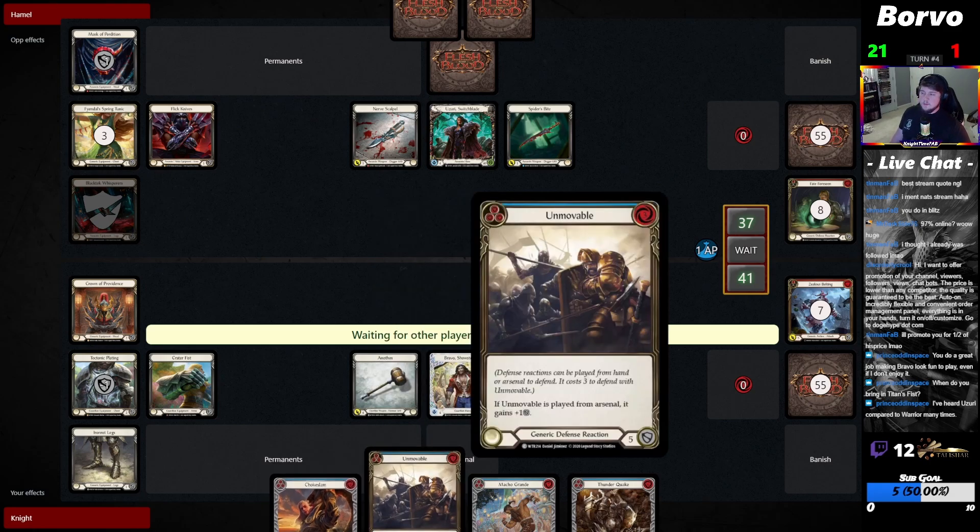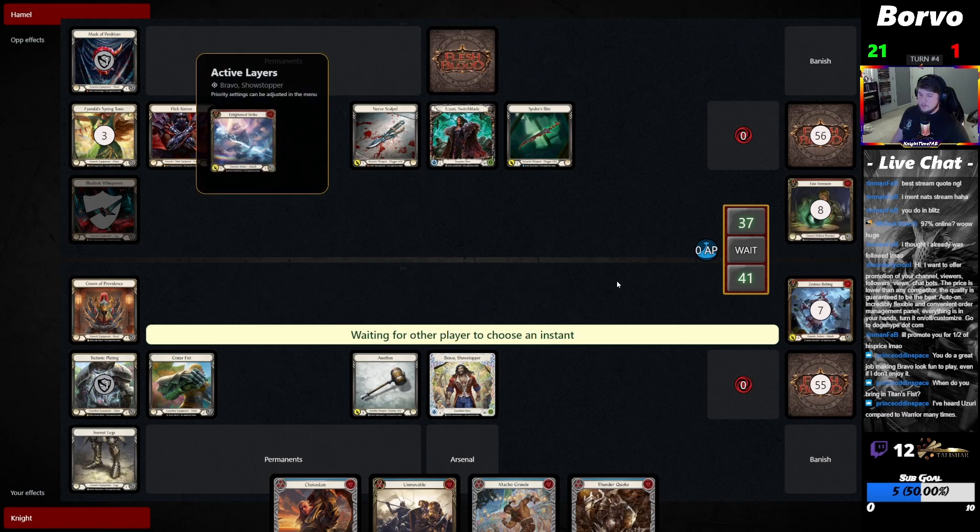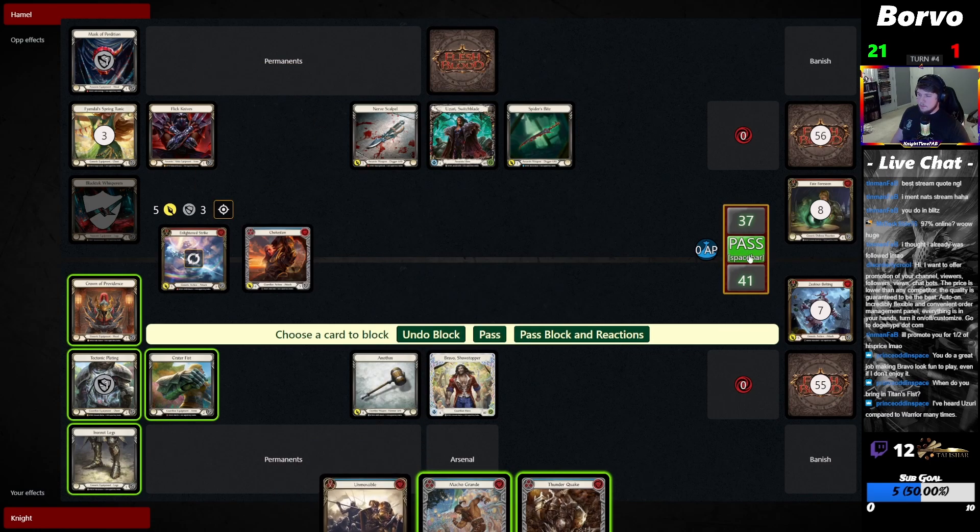I'll prioritize putting this Unmovable in arsenal — playing a little bit more defensively. If this is for seven... it's not. I'm going to block with one card.